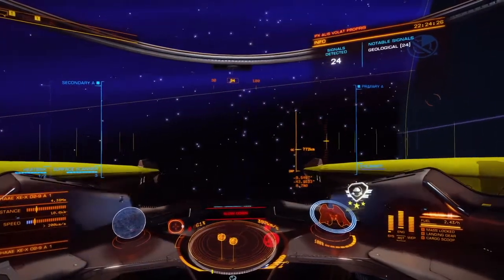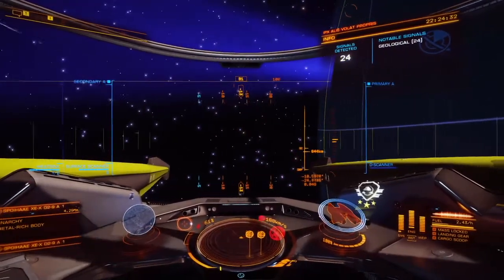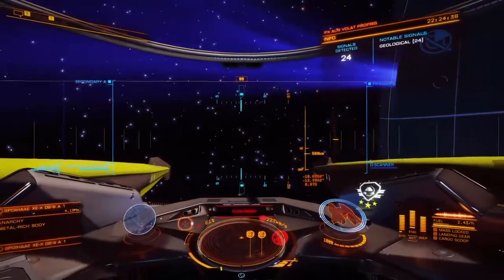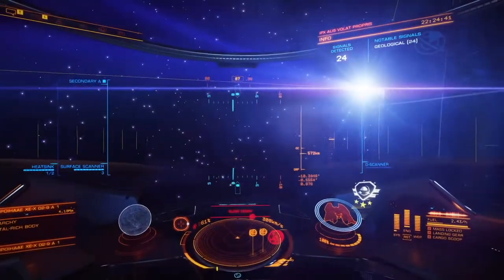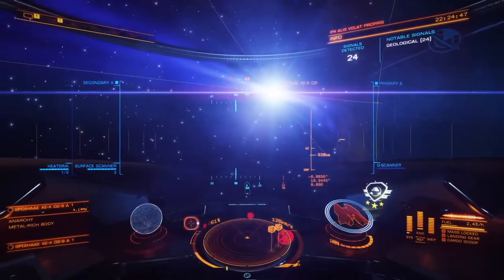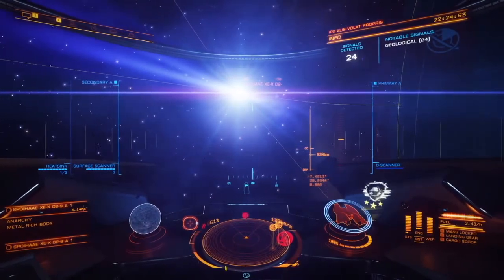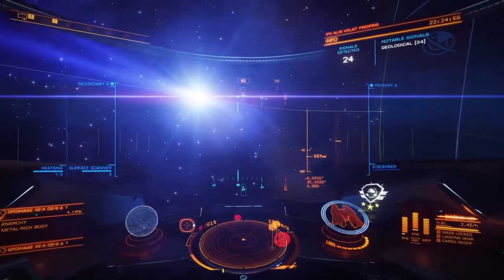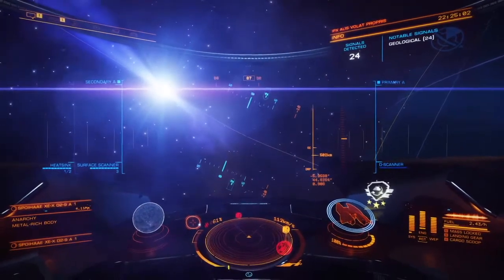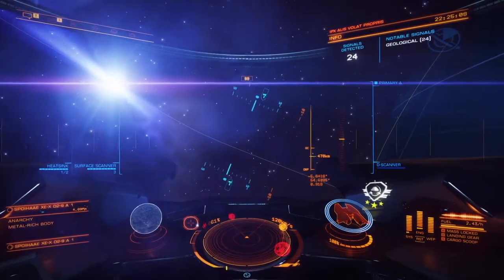You can see the planet is illuminated red right now — that's not from the white dwarf, that is from the B star. Elite only supports one source of lighting at a time, and you won't get the light from the dwarf illuminating the planet until you're very, very close to it. So just because we park on it now while it's night doesn't mean it's going to stay night — it's basically going to switch and flip.